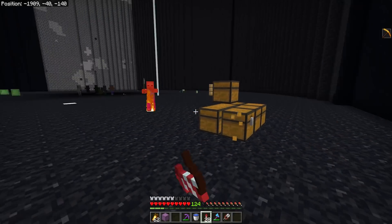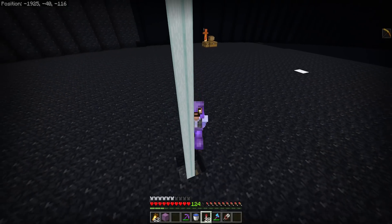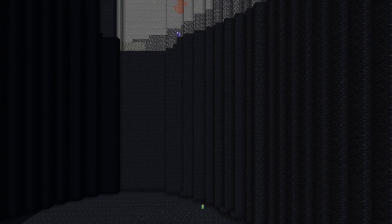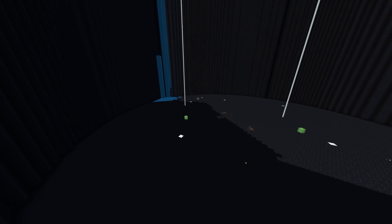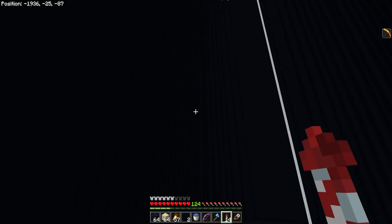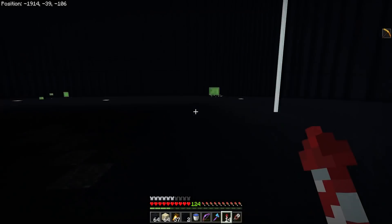So the very first thing we're going to do is quickly get this finished. We're going to convert what we need from this into concrete, and then after that we're going to do something nice for Zloy — and I so nearly fell down that beacon hole. Just like that, we are complete. We now have a massive void hole thing that we'll probably do something with in the future.